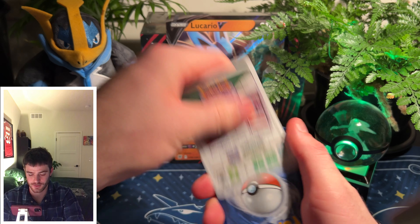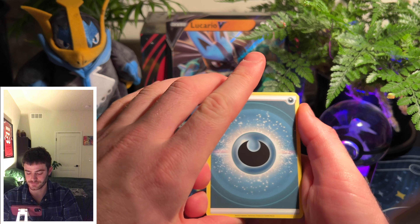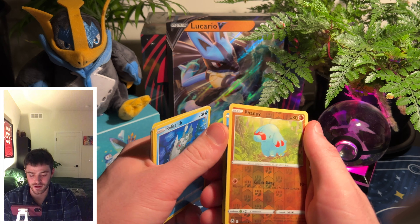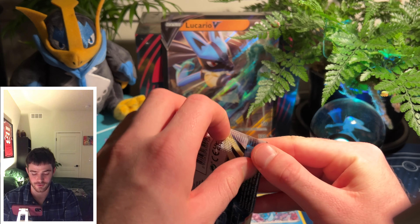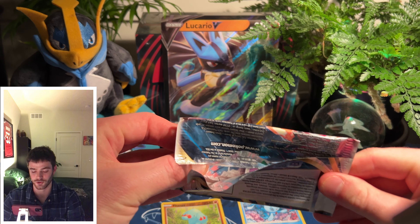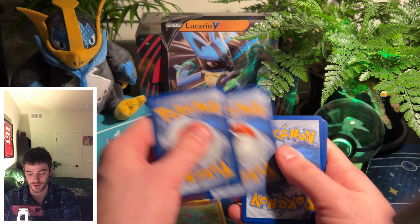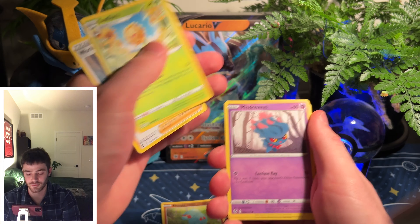Here we go — of course I'll get you the code card. As I go through this opening, the cool part about this box is it highlights what I think are the big four of Sword and Shield: Astral Radiance, Brilliant Stars, Lost Origin, and Silver Tempest. I think they're all really great sets — the sealed product as well as the singles are going to do really great over time. As I go through each of these four, I want to highlight the top five cards in terms of market value from each set.